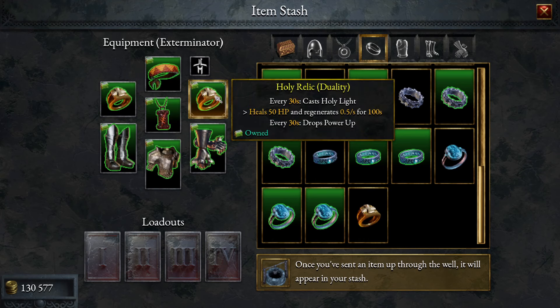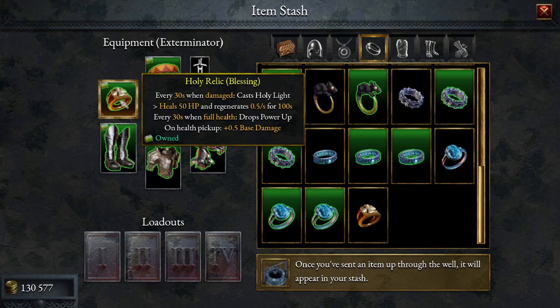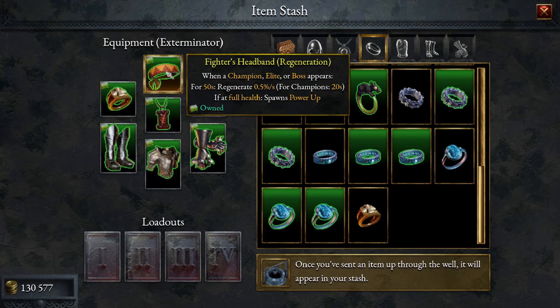The bottom part of Holy Relic drops a power-up every 30 seconds, and when at full health every 30 seconds, drops a power-up and on health pick up gives 0.5 base damage. We're also going to use the Fighter's Headband Regeneration — when a champion, elite, or boss appears, for 50 seconds regenerate 0.5 per second. For champions, if at full health, it's 20 seconds and spawns a power-up.